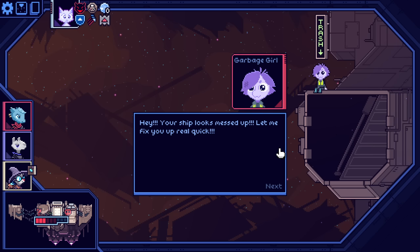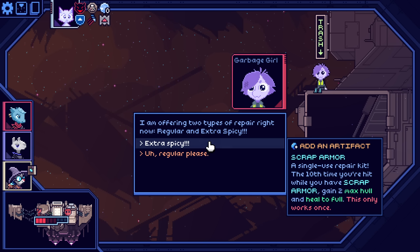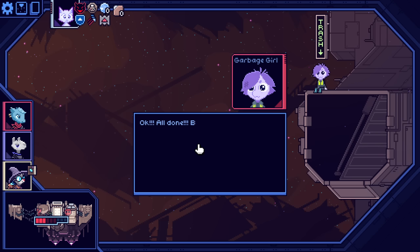Hey, your ship looks messed up — let me fix you up real quick. I'm offering two types of repair right now. Extra spicy: add an artifact scrap armor, single use repair kit — the tenth time you're hit, will you have scrap armor? Gain two max hull and heal to full. Or regular: heal three hull. Extra spicy.